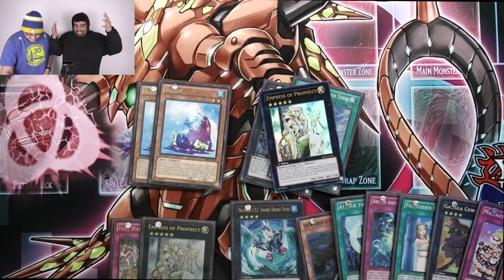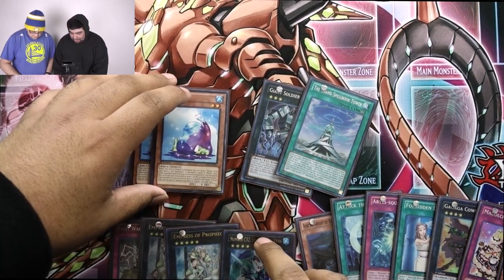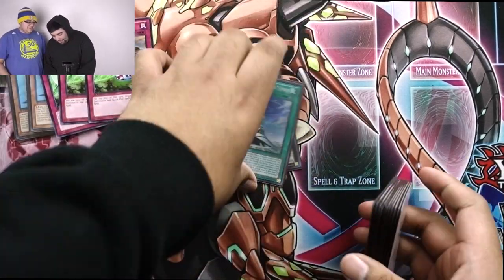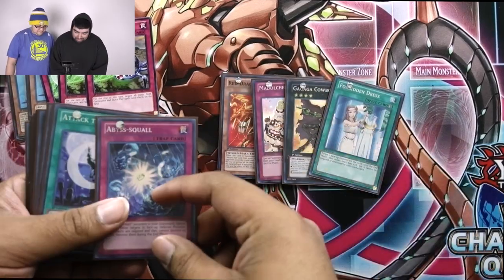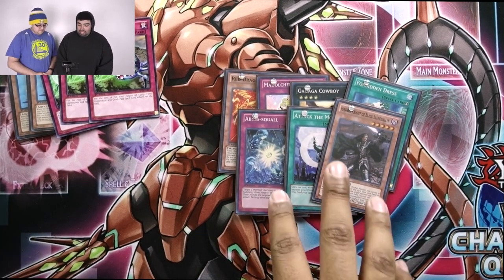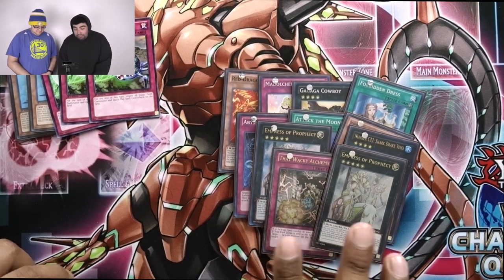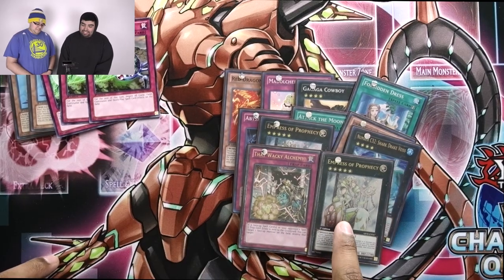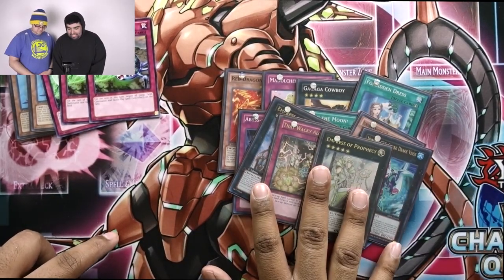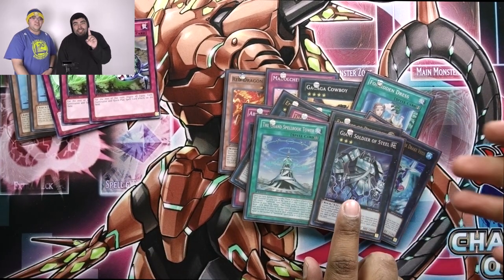I'm done with this box — this box is broken, dude! We got seven supers, which is normally the ratio — sometimes six, usually five. And then two ultras, which is also like a standard back in the day. But two ultis — normally it's always been one ulti and one secret. We got two ultis and two secrets out of the box. Normally it was always one, but we'll take it.